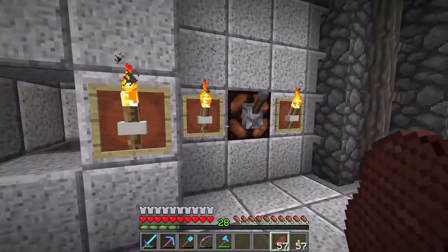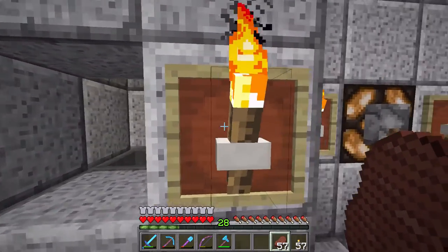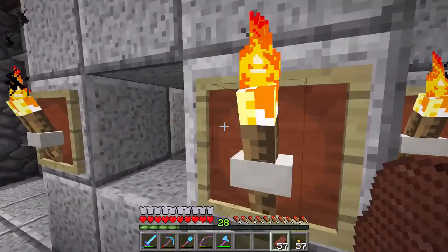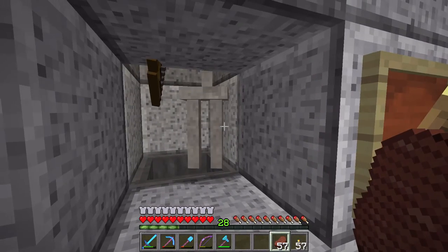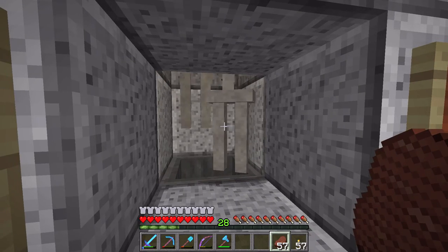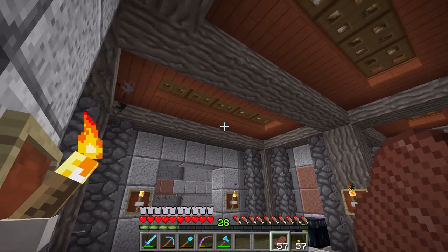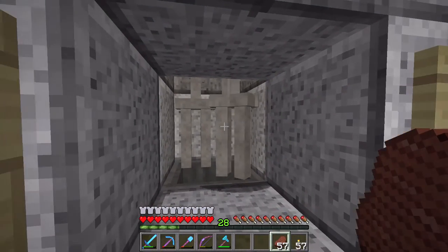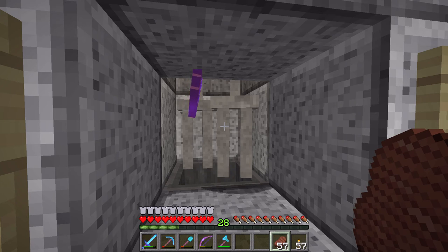First things first, you want to turn on the skeleton farm. You can hear skeletons start piling in. Then you'll just sit here and wait AFK for them — you can see they start coming in, we get a few. We'll just wait a little bit and build some up. I will cut, and when we've got a decent amount built up, we'll come back and show how to bring them down to one hit.